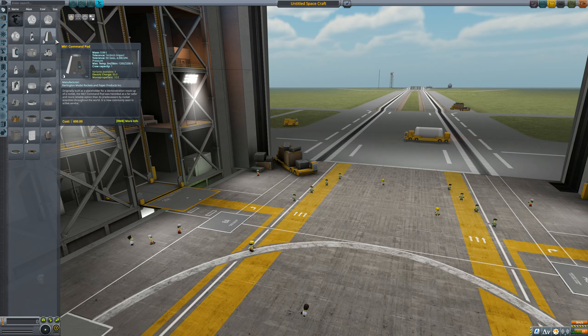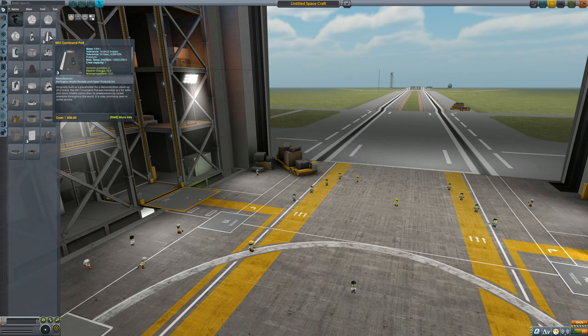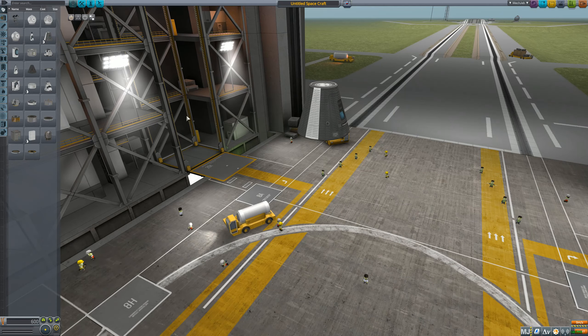We just got into orbit and now we're going to be landing on the moon — it's not a big jump at all. We're not skipping a few steps like docking or getting to the moon in the first place, but we're just going to wing it.